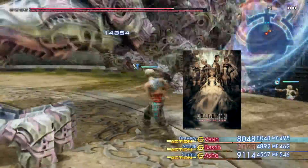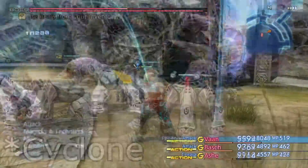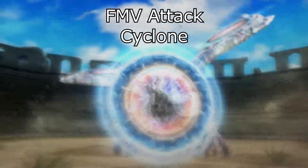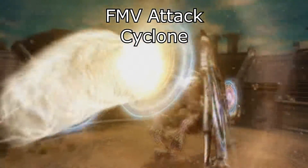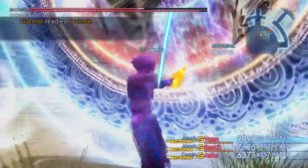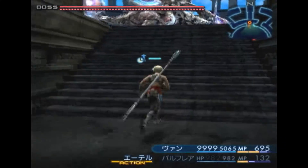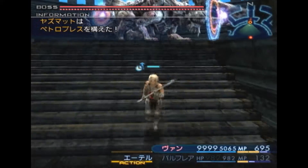If you play the Zodiac Age version, you have to block the move Cyclotron. Cyclotron is what we call an FMV attack, which causes a cutscene to play once he gets the move off. These FMV attacks can only start to play once all effect-consuming attacks have finished — and thanks to DCG, that won't happen. In the original PS2 version and IZJS version, you can block Deathstrike with DCG, making the setup easier by simply walking away.